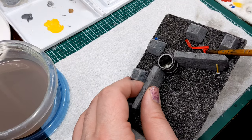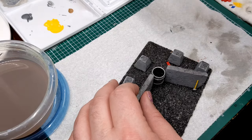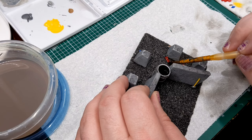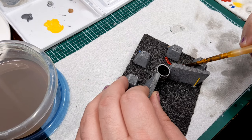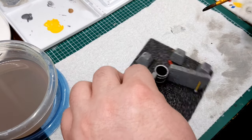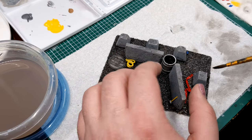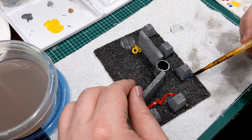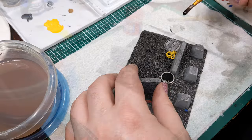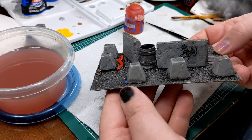I've now attached the hammer and the warning tape to the base. The next thing is to run over all of this with a brown wash to help tie it all together, make it a little more weathered, and give the base itself more depth. I use my homemade wash made with brown ink, a little paint, some matte medium, and flow aid — and I go over the whole thing with it.